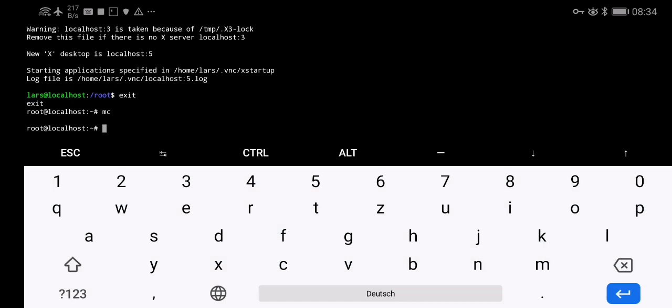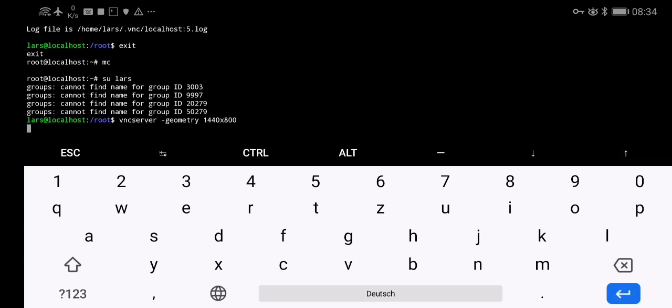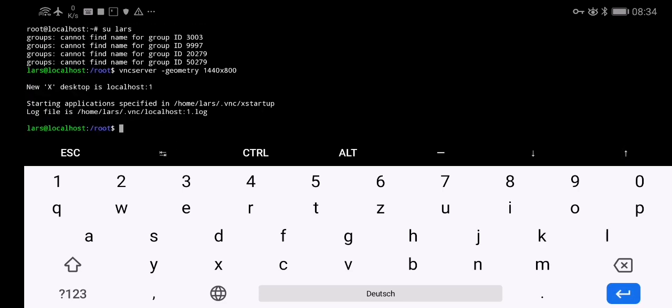There's one under the x11 directory and there are also lock files directly in the temp directory — both have to be deleted. And with that, we should be clear to go again, and there we are — we're back again.